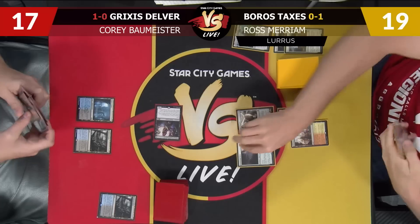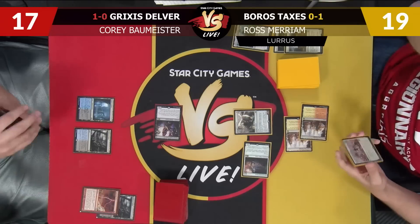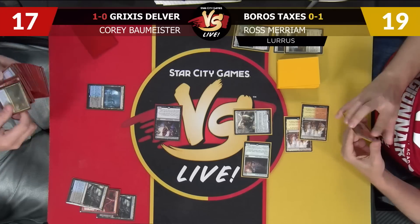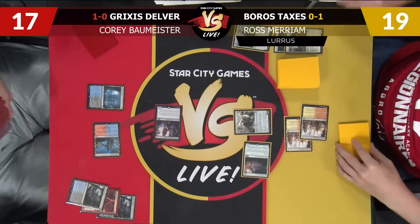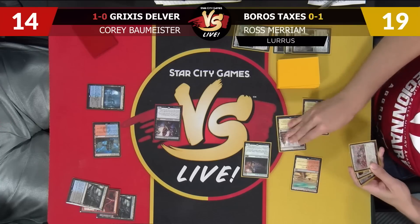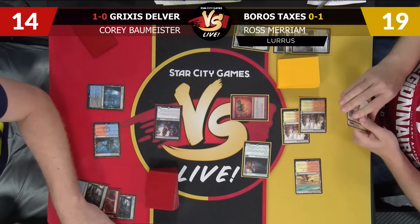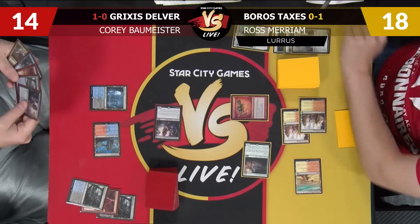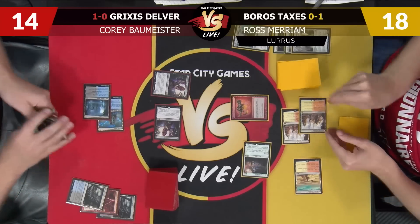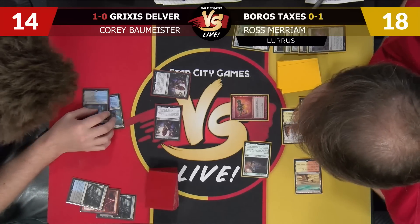Let's play a Remorseful Cleric. Crew the Copter. Beginning of combat, I'm going to bolt it. Take two, take three more — going to 14. Bolting the Copter. Second main, go to 19 and play Seal of Fire. Actually 18 because I attacked. End step, play another Enforcer — five cards in graveyard. We need eight or more? Oh, that one's eight — that is weird. Everything has been seven threshold; this one is eight.